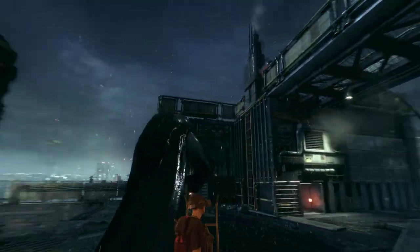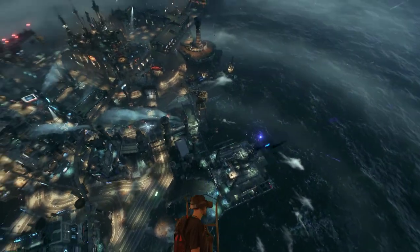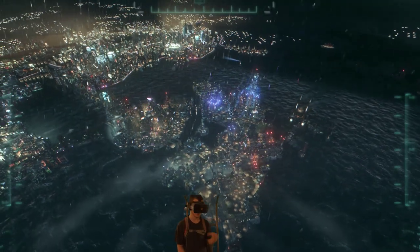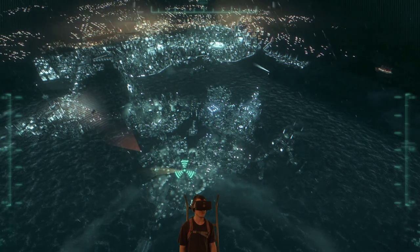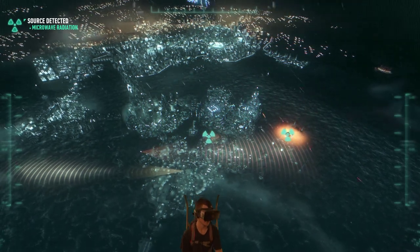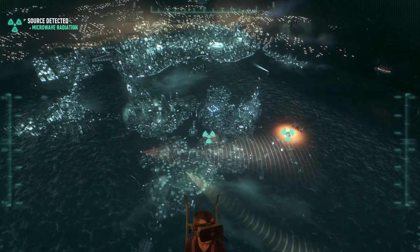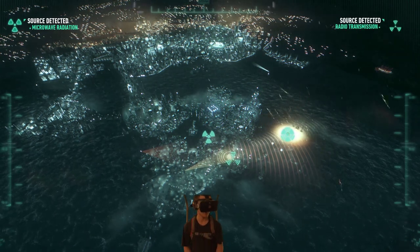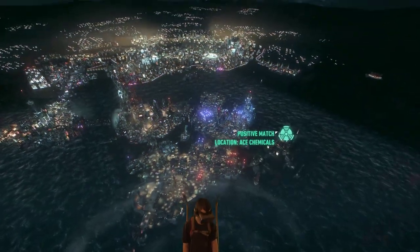Oracle, I've attached the uplink to the microwave tower. I made an anonymous call to GCPD — they're gonna send someone to pick up the hostage. Both towers are fully online, time to find Scarecrow. I need to use both antennas to identify the micro and radio wave frequency. If I can find both frequencies I'll know where Scarecrow is manufacturing his toxin. The radio and microwave frequencies point to Ace Chemicals — that's where Scarecrow is producing the toxin.